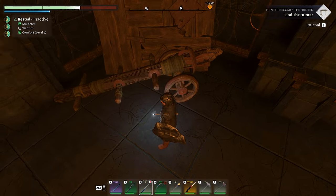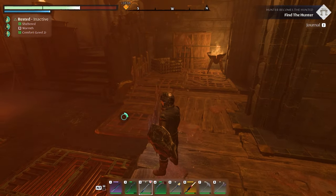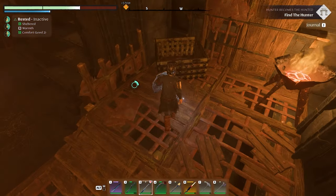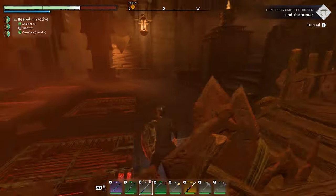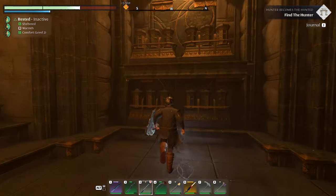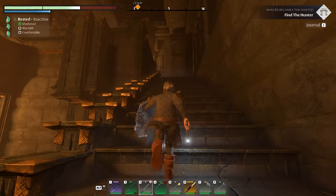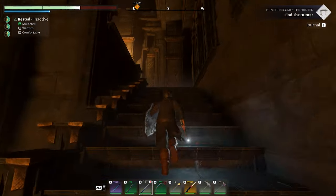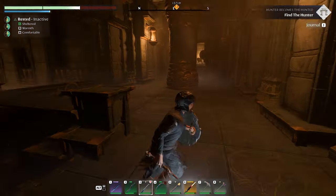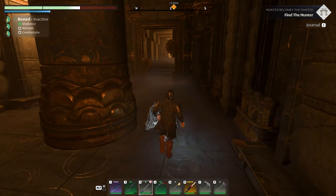Backstab damage — wow, that extra backstab damage was huge! The other quest is the hunter but we're on the alchemist right now. Might be up back in there — let's look. Battering ram right there! Looks like an organ. Oh no — it goes up! Getting my rested perk in here though — that's nice.